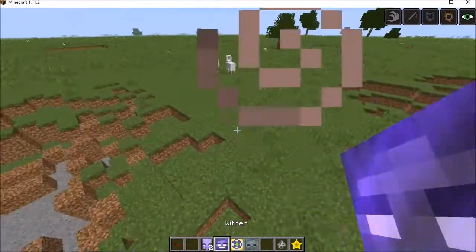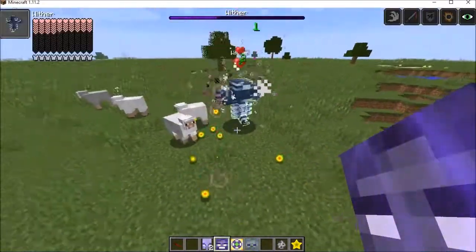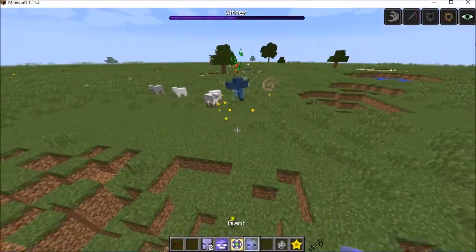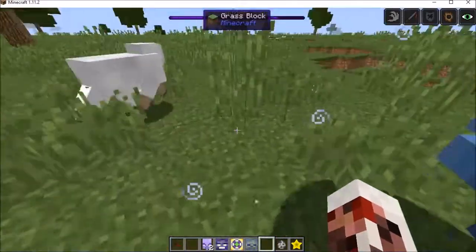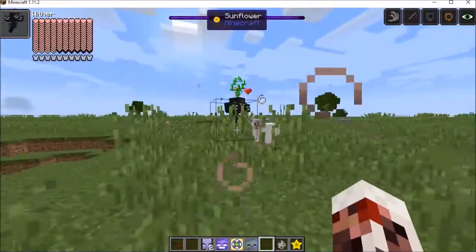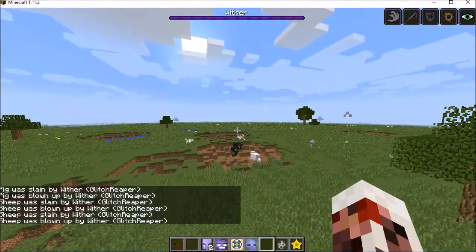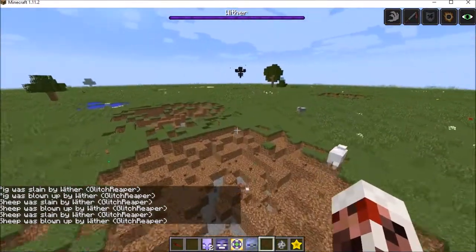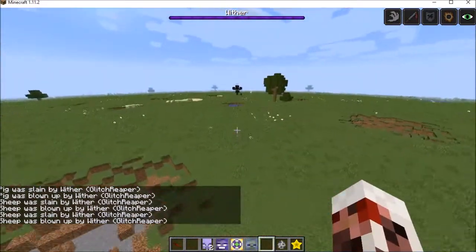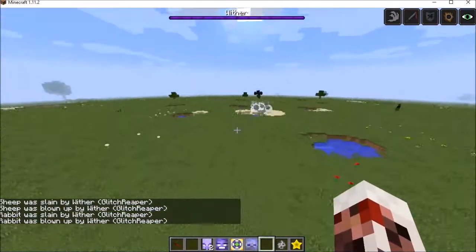Spawn the Wither in already. Here we go, folks - here comes the Wither. As usual, it has that startup period where it's invulnerable for a while, then explodes. I'll need to zip past here. There go a few nearby animals. The Wither's heralding blast will make quick work of anything that stands near it. Oh, it made a sizable crater. Here on Superflat, that's easy to see.